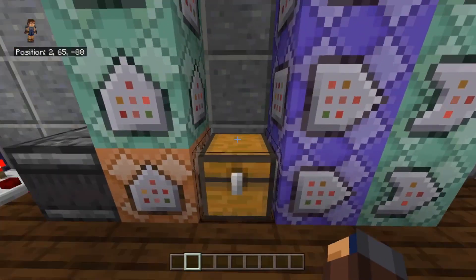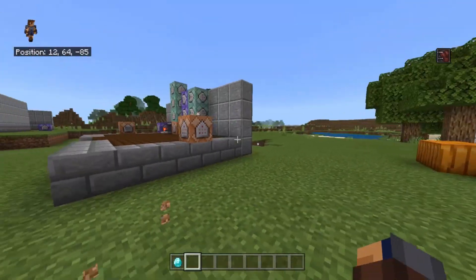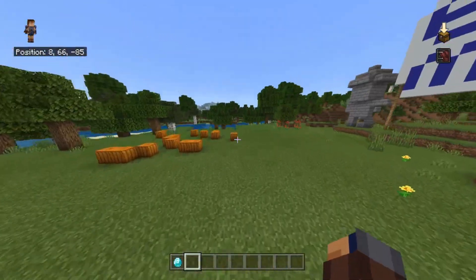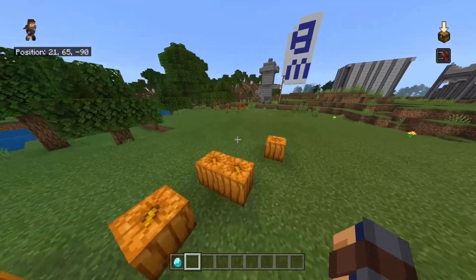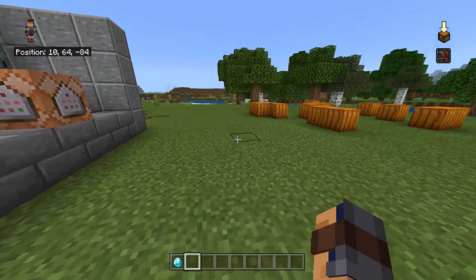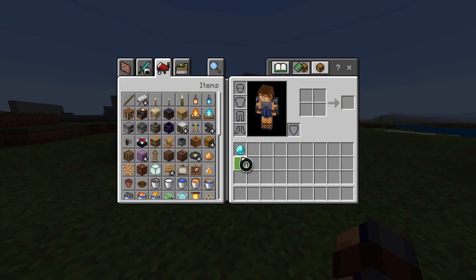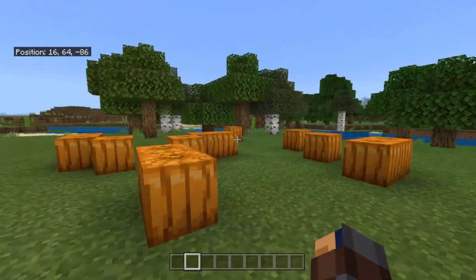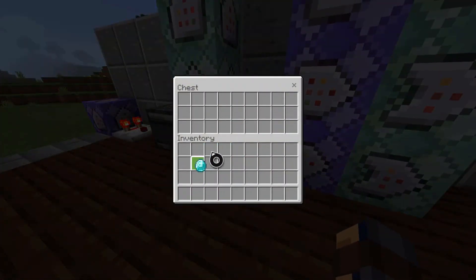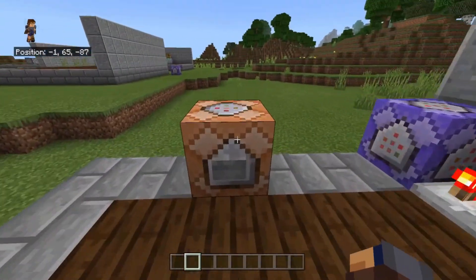The way this is going to work is whenever I pick up the diamond it's going to give me speed. I'm just using the speed effect as the output, so you can change it to whatever you want. This works whether I'm holding it in my hotbar or if it's in my inventory, but as soon as it's out of my possession it turns off the effect. I can throw it back in the chest and it won't affect me.